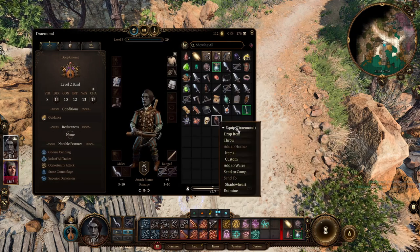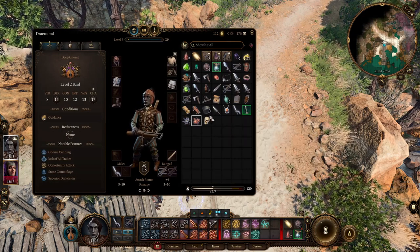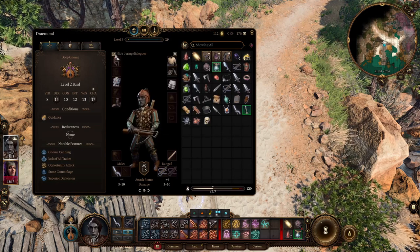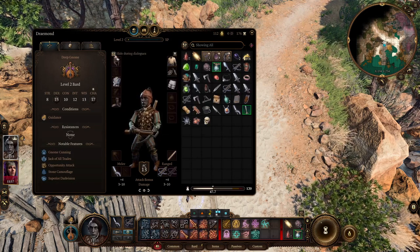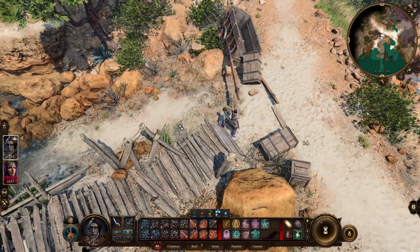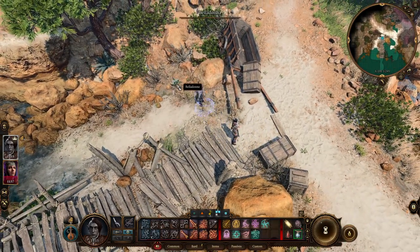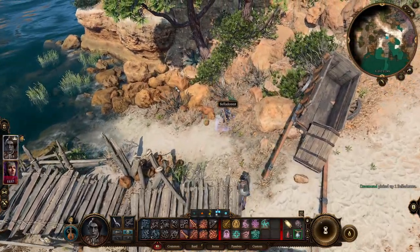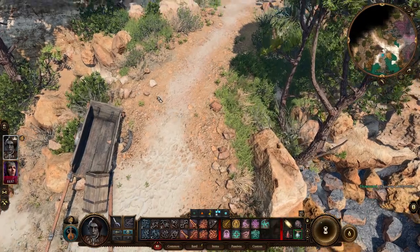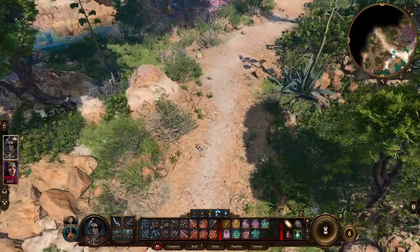We have a leather helmet — might as well equip it. Might as well not hide during dialogue — hide helmet in general. Yeah, I don't need the helmet on. Belladonna. I do believe all of those respawn after long rests and stuff too.